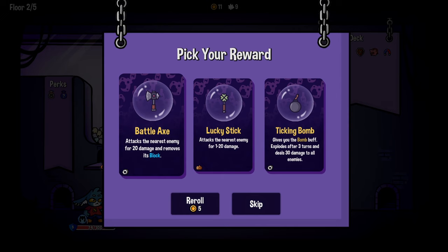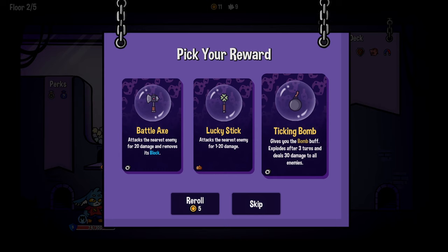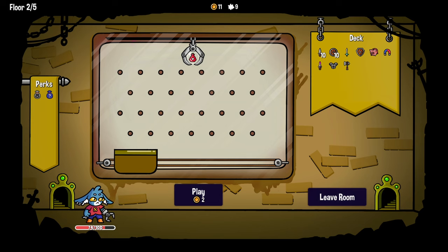Battle axe - attacks nearest enemy for 20 damage and removes its block. And it's metal! Lucky stick - attacks nearest enemy for 1 to 20 damage. Just strictly worse than the battle axe in every way. Might be easier to pick up though - it'll probably float on water in that other build. Whereas the metal stuff probably doesn't. Gives you the bomb buff - explodes at the start of your turn, deals 30 damage to all enemies. So it explodes after three turns. The battle axe, yeah. Alright.